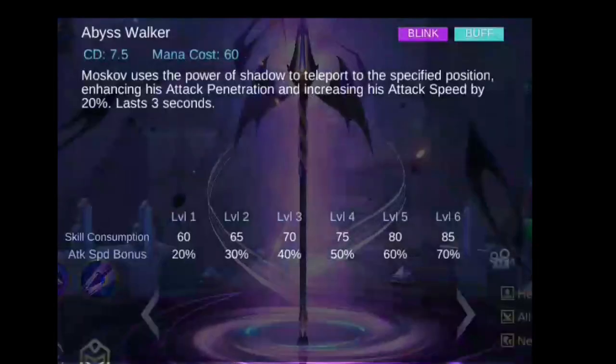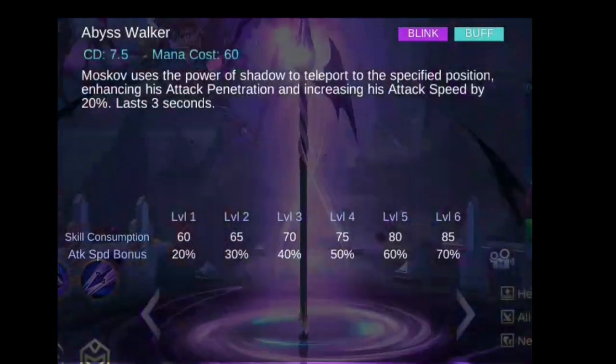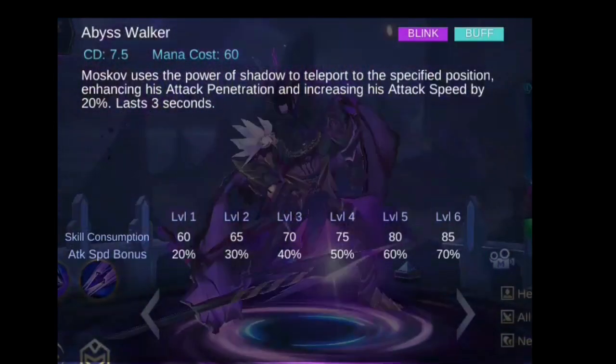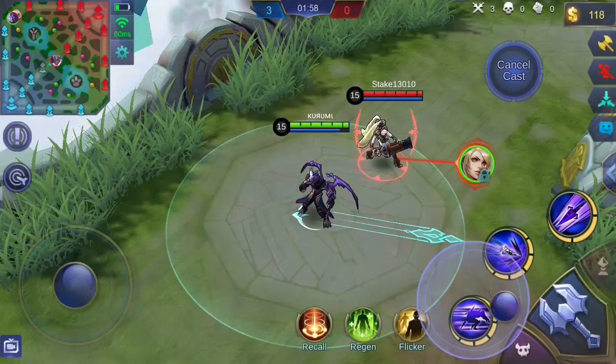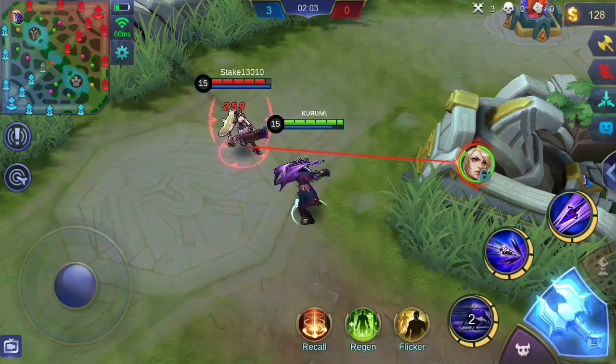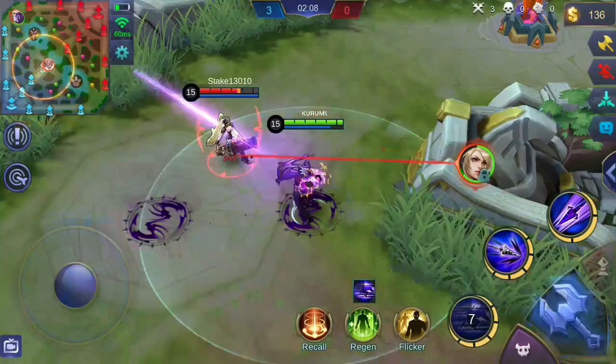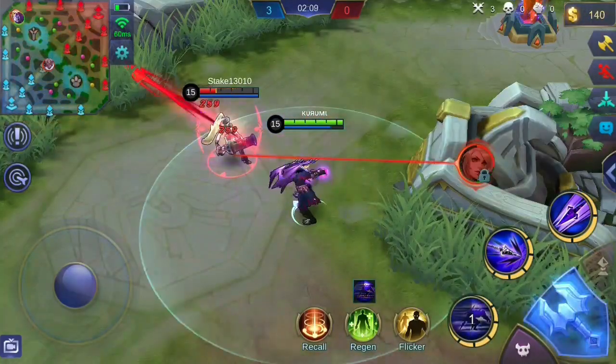Moskov's first skill, Abyss Walker, lets him teleport to a specified direction. This skill also buffs him with additional attack speed and enhances his passive skill's penetration damage, meaning the damage dealt to enemies behind the target is increased during the buff.